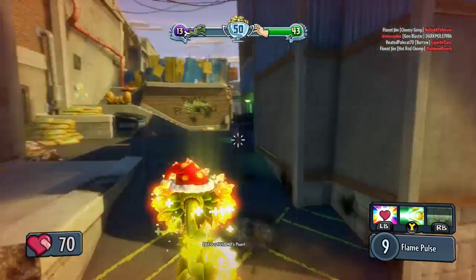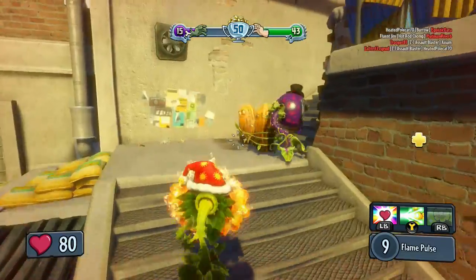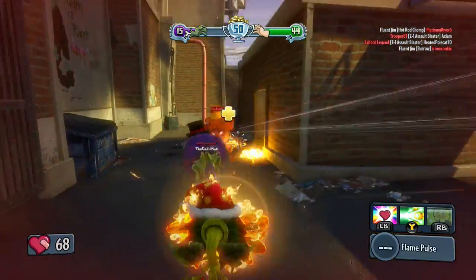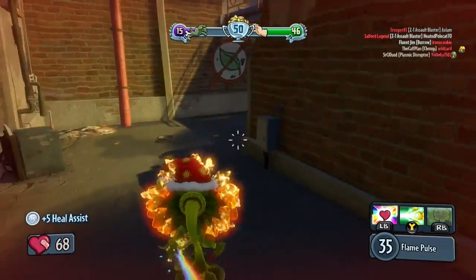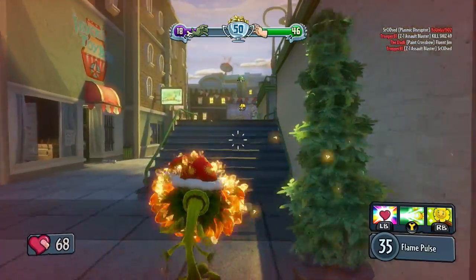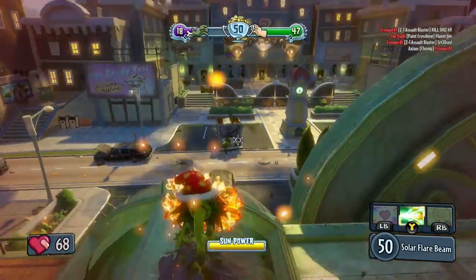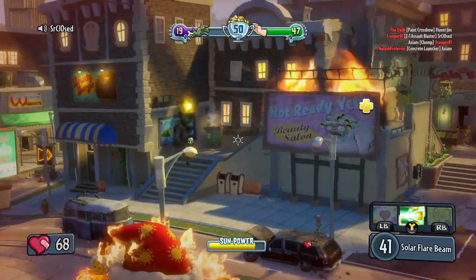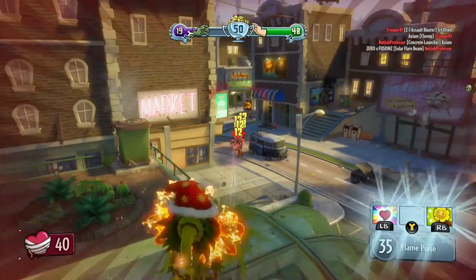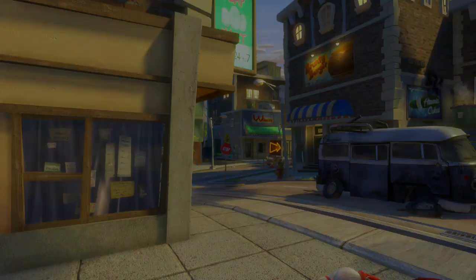Let us go over to this guy and heal up. We're currently absolutely destroying them — the sunflower is at the top of our team, keeping our team alive as well as getting vanquishes with the fiery fire. Leave my chomper alone! We're a team — you revive me and I'll heal you. There's an engineer over there. I don't like going into the laser beam much because it makes you vulnerable, but we take it — almost but not quite. That is why I do not like it: if you run out of ammo you end up going into that stupid spinny thing.